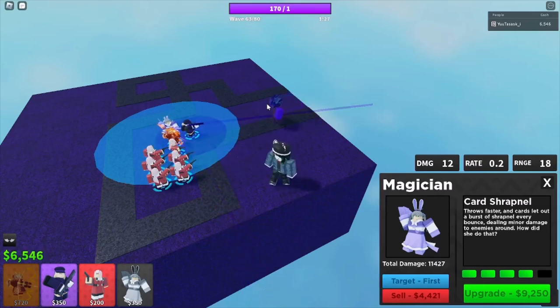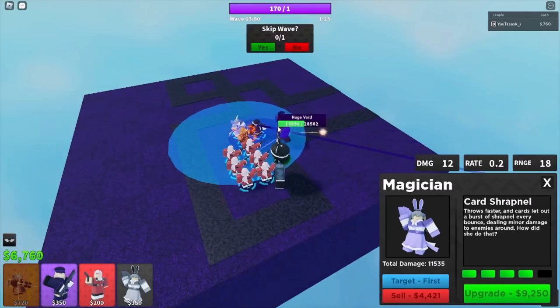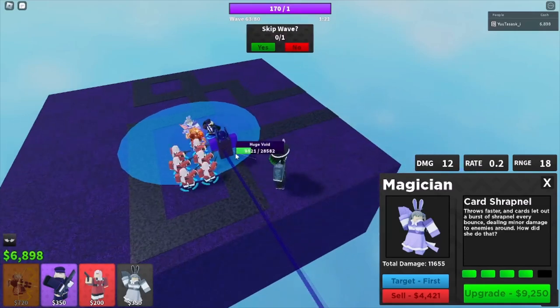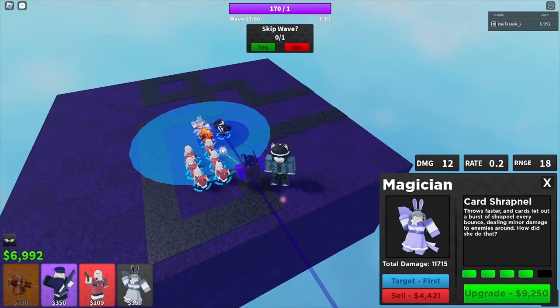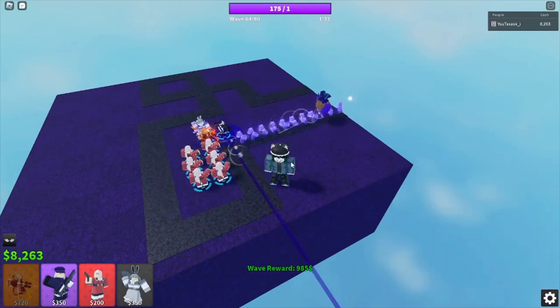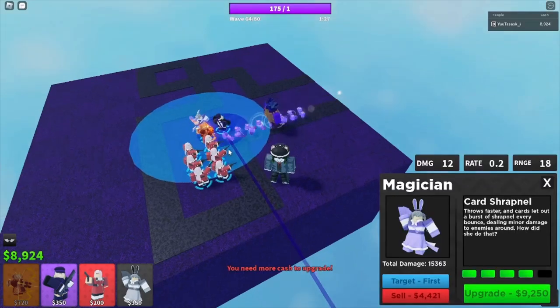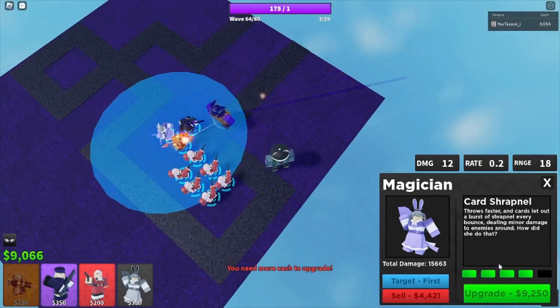Every bounce deals damage — I didn't even know that was a thing on Magician. Magician is so good. These are beginner towers, man, they don't deserve to be this good. Sergeant is okay though — you could say okay. This is where Magician becomes really OP and once you get it to this upgrade it becomes really OP.